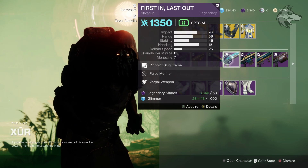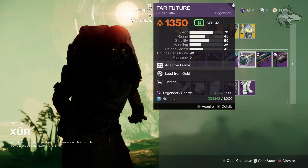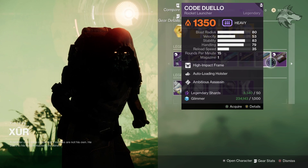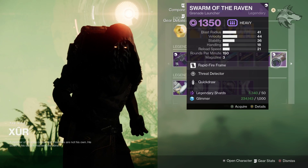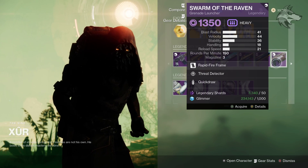We've got First In Last Out as well with Pulse Monitor and Vorpal Weapon, as well as Far Future with Lead From Gold and Thresh. The Code Duelo with Auto-Loading Holster and Ambitious Assassin. And then Swarm of the Raven, one of the Arrivals Iron Banner weapons right there with Threat Detector and Quickdraw.